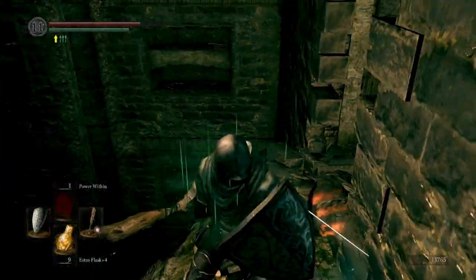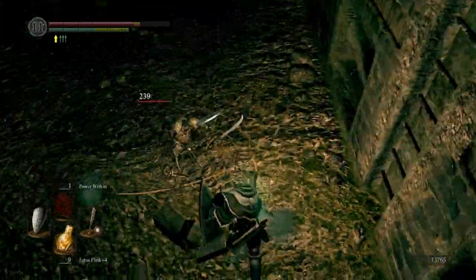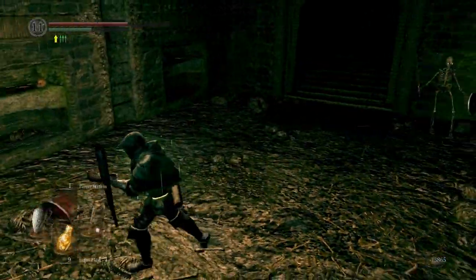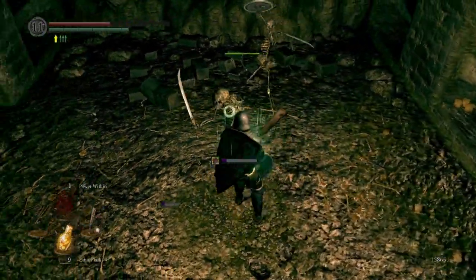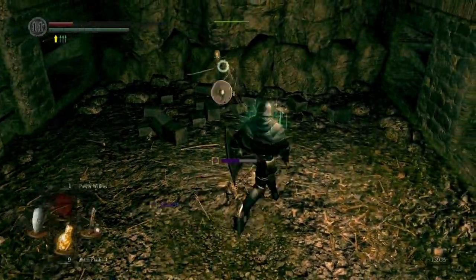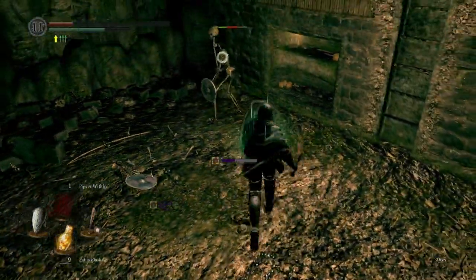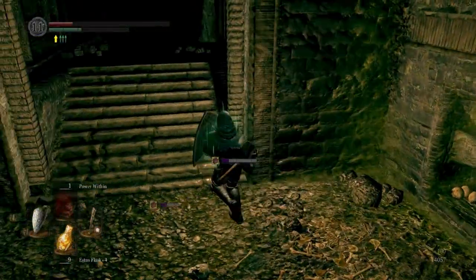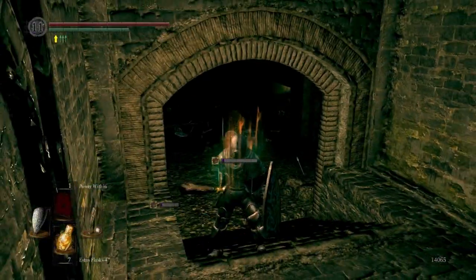There's an archer to your right. Normally you can take him out but for some reason he fell down there. Get the plunging attack off. I should really be two-handing my weapon here so I can take these guys out in one shot. My timing is completely off here. You can see that the plus five divine club is not absolutely fantastic, but it suffices in this area.